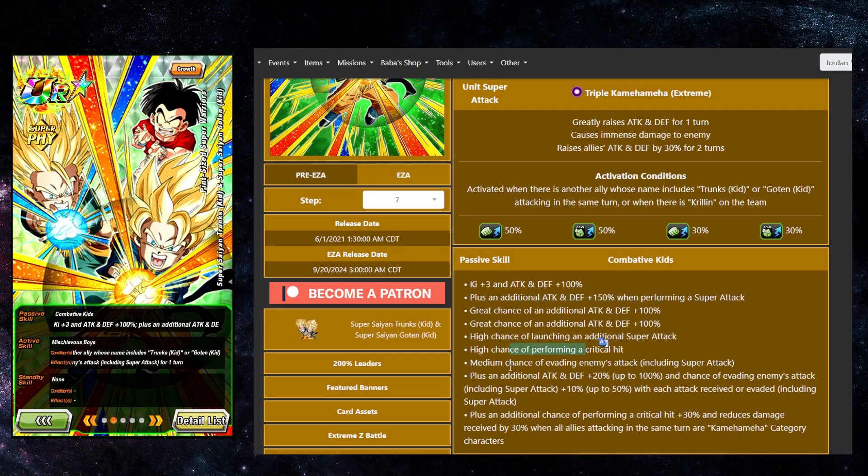They have a high chance to crit and a chance to dodge. They build up more attack and defense with each dodge or attack received, and they also build up more dodge with each attack received or dodge — so they can get up to a total of an 80% chance to dodge, which is pretty good. And if all allies in the turn are Kamehameha, they get an additional 30% chance to crit and 30% damage reduction.